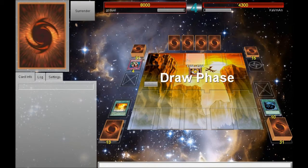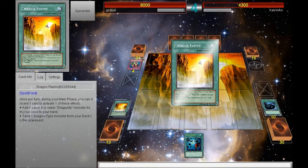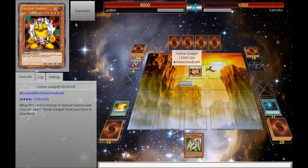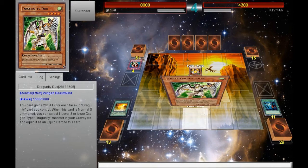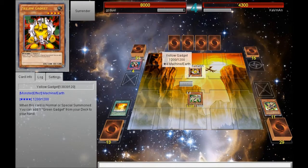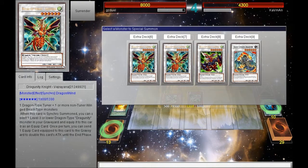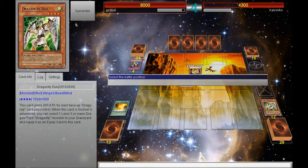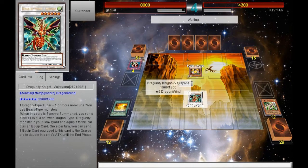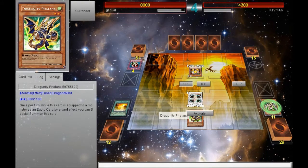Now I know from the four cards in his hand — since he searched with Yellow Gadget — he will have a Green Gadget, a Machina Cannon, and a Machina Fortress. He only has one card whose identity I don't know, but I'm pretty sure it's not a Gorz or a Tragoedia because he would have used it. I feel sufficiently safe to try to OTK him this turn, since I don't have another Crimson Blader and I want to get rid of him before he can retaliate with his Machina Fortress.